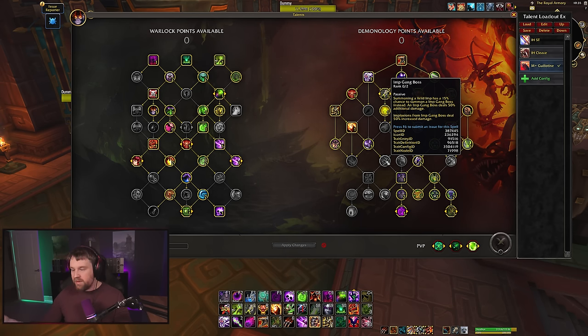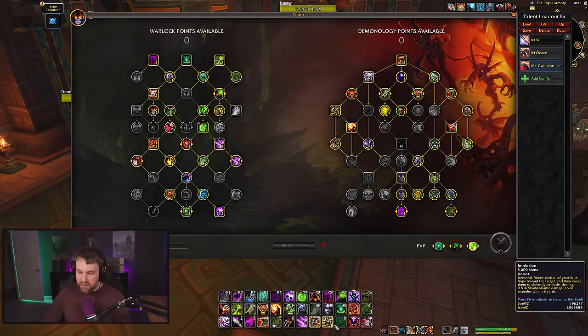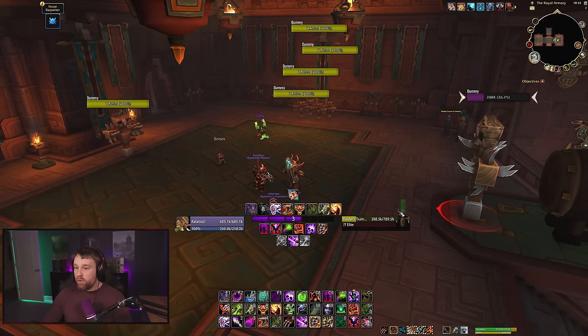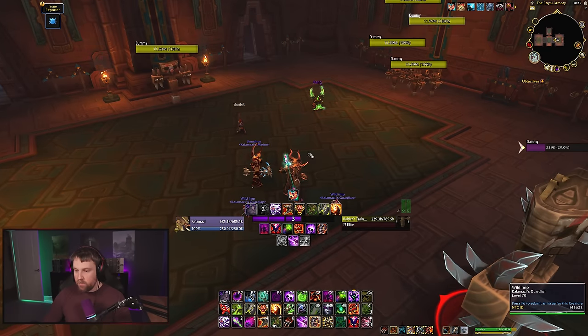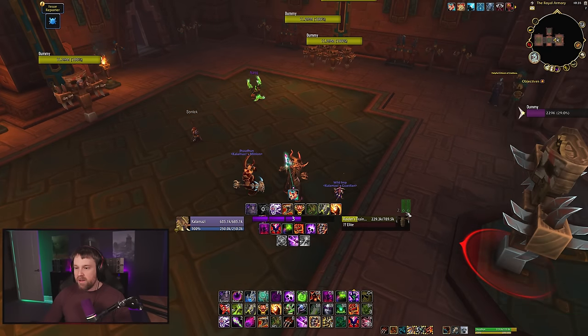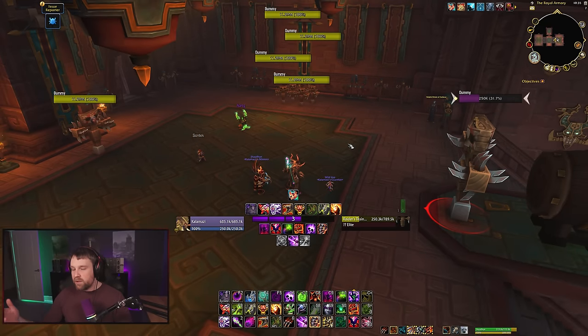We are likely back to the implosion cycling from Shadowlands and before: typically build six to nine imps, then implode them before they start expiring. You can track your imps in-game by looking at the number on your Implosion button, or use a WeakAura — I have one that shows total active imps, their energy, remaining casts, and remaining duration. This tells you when imps are expiring so you know when to implode.